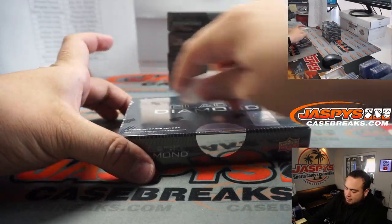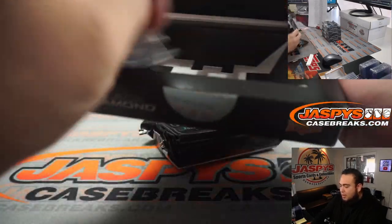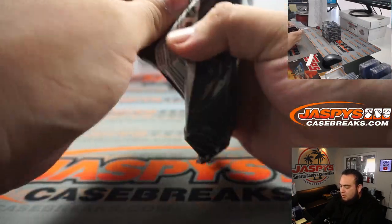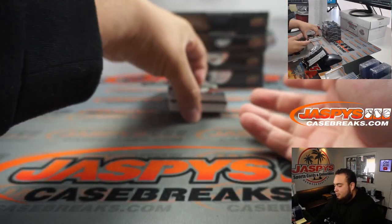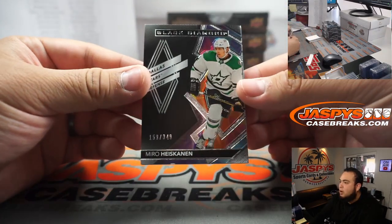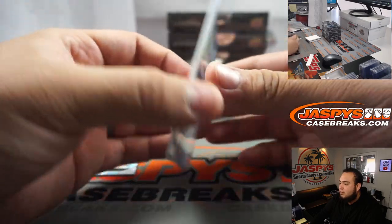So here we go — Black Diamond. You get one Exquisite card per box. It looks like they must have it inside — usually they have it separated with a pack on top, but it might be inside the symbol pack now. It looks like we may have a diamond already. We got Miro Heiskanen numbered to 349, and Andrei Svechnikov Sparkling Scripts numbered to 25 — nice looking card.